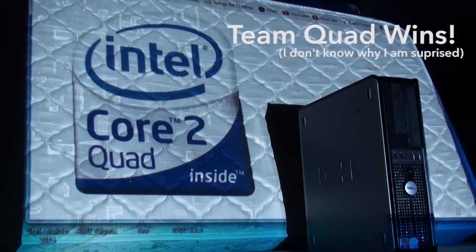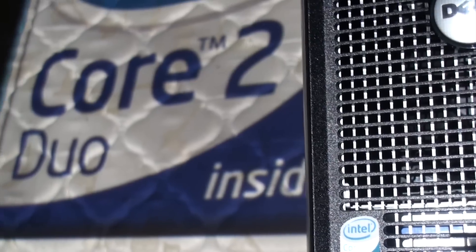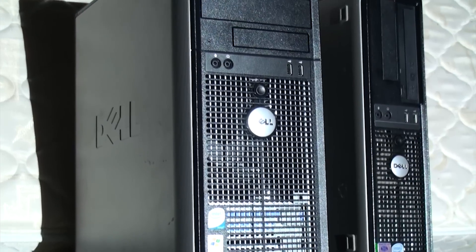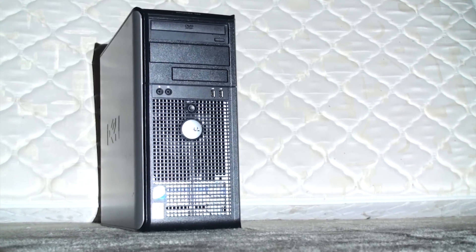So Team Quad is the clear winner of today's deathmatch and it is clear that the Core 2 Quad is far superior to its dual core brother in most games. But as we saw in Bioshock Infinite, getting a better graphics card will always help your CPU to spread its wings a little more. If you have an Optiplex like these two, check out the Asus GTX 750 as it is a single slot card that requires a low power connector and should handle 1080p better than the R7 we used today.